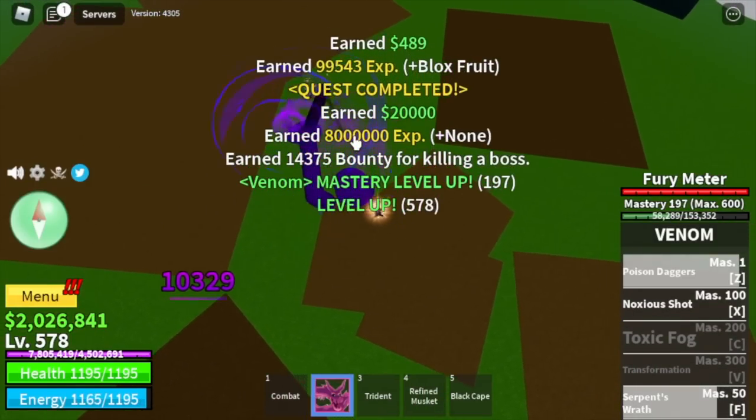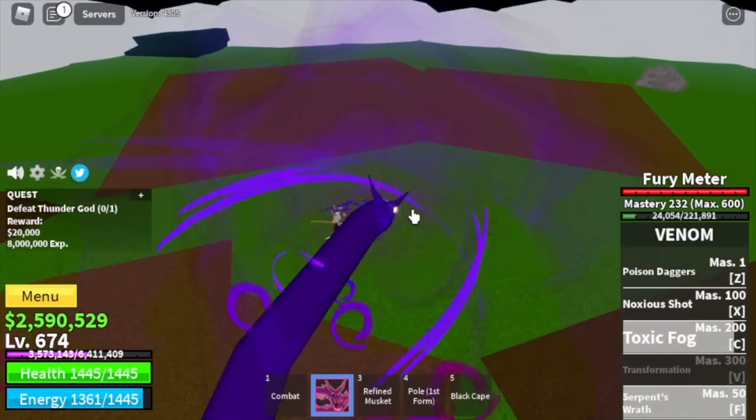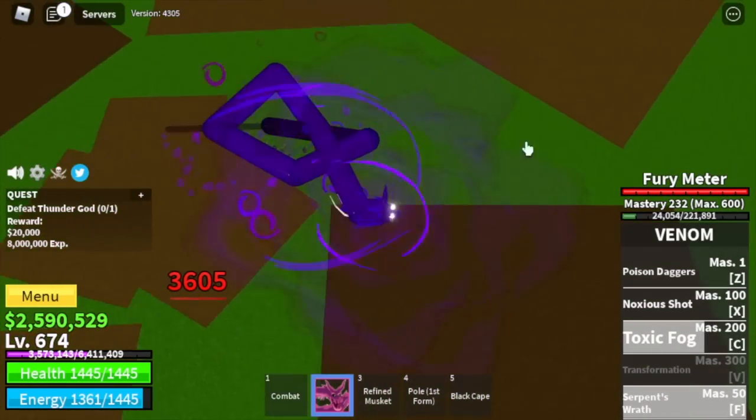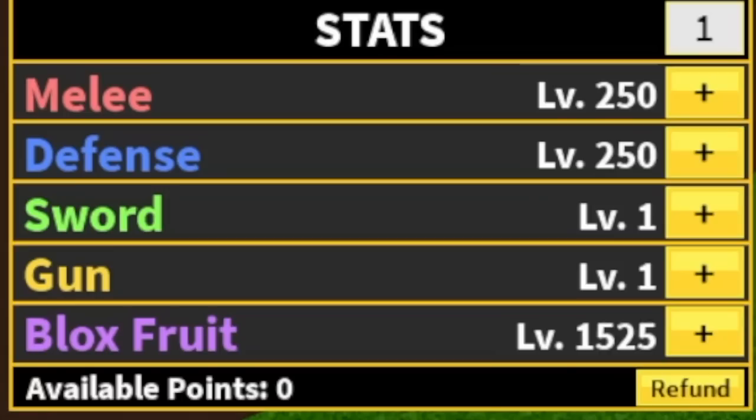The goal here is level 675. You're also going to unlock your Toxic Fog. The best way to use it is to use your C and after that the F skill. At 675, stat check: 250 Melee and Defense, Blox Fruits 1525.